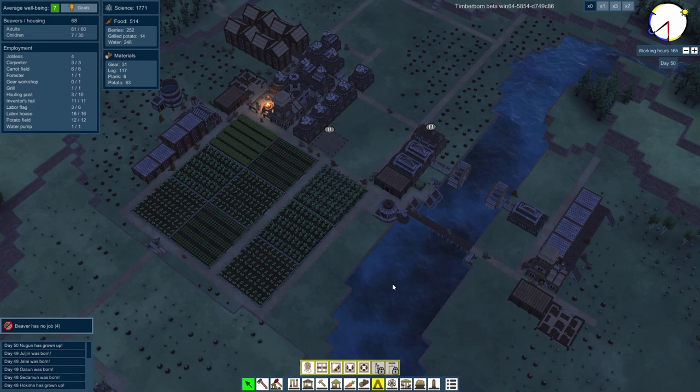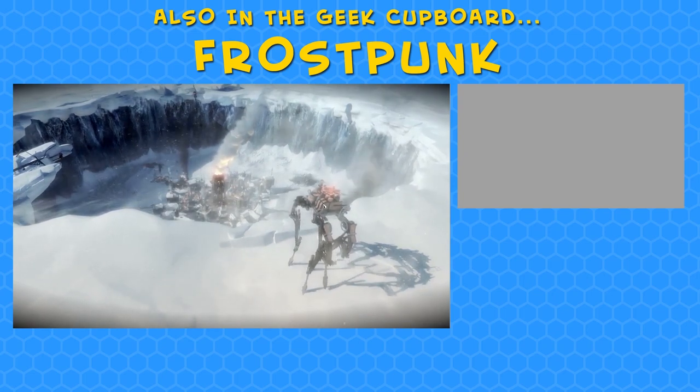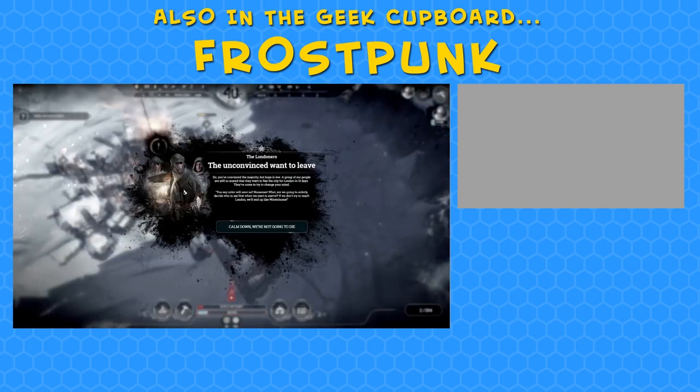We'll come back and carry on — get some more food in, get some more housing, and set up our little outpost over here. Up here let's get ourselves some more foresters and things in, because I'm a little bit concerned we're going through the current load of trees quite quickly — maybe we want to become a little bit more sustainable. Hopefully you've enjoyed this — if you have, please do leave a like, and if you're not already, please subscribe to keep up to date with Timberborn. Thank you very much for joining me in the Geek Cupboard, and I will see you next time. Hello, robot — I shall call you Alan.